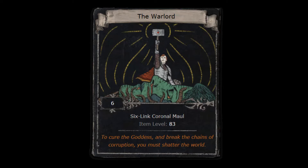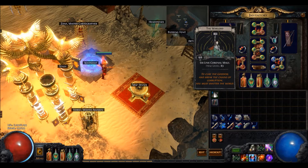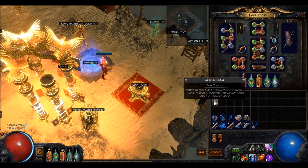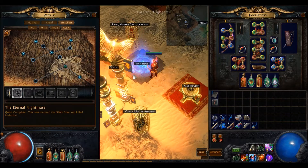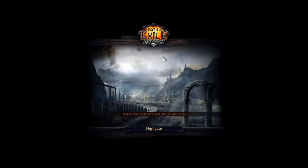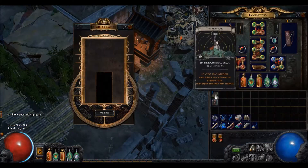Up next is the 6-linked Coronal Maul. It is an excellent base and gives extra AoE. The item level is always 83, and 83 is needed for the best possible weapon rolls for a physical melee character. This disregards your own character level, so it will always be 83. The catch however is its possible drop place — it drops in Arsenal, a high tier map. So in a new league, focus your energy on getting an Astral Plate first, since it will take quite some time before you reach Arsenal or find people selling the divination card. One 6-linked can be all you need for a very long time anyway.